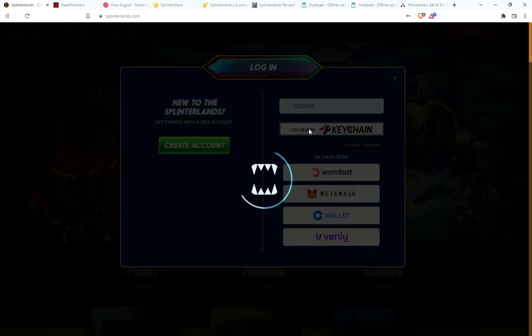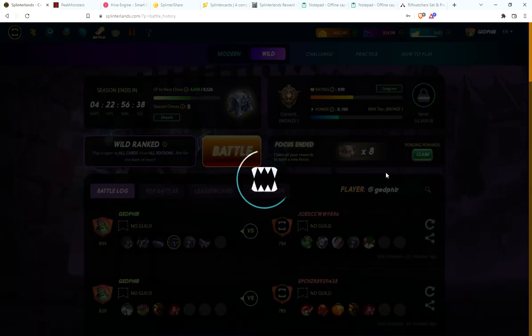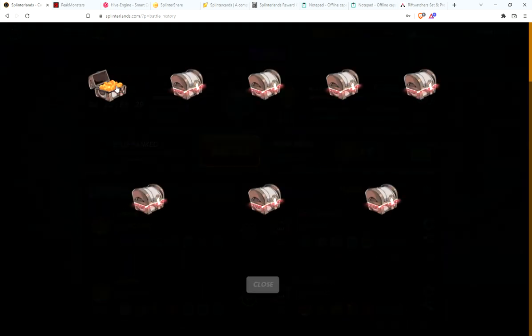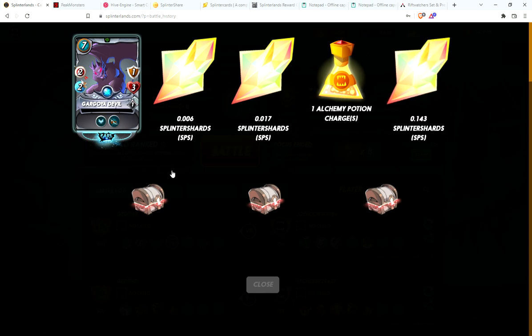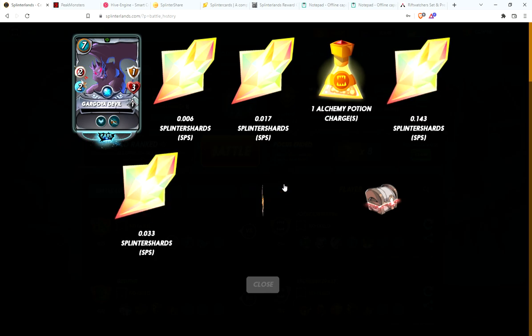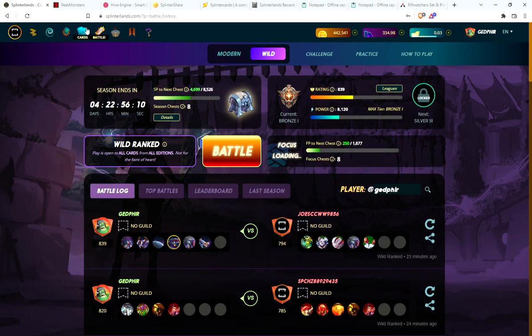Let's go to the final account and then we'll check the markets for packs. We have eight chests to claim here, up to eight silver for the season. Definitely hoping for cards on this account. Starting with the Gargoyah Devil — I may need that card to actually combine. Some fractions of SPS, but not too bad, plus we got a Gargoyah Devil.